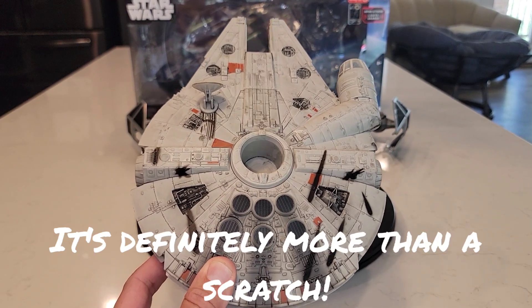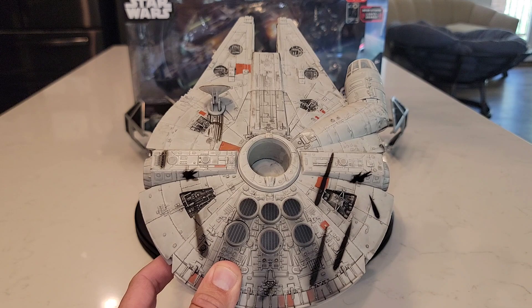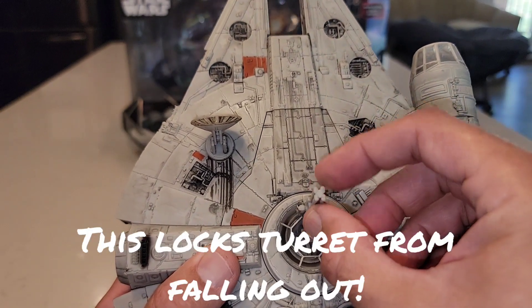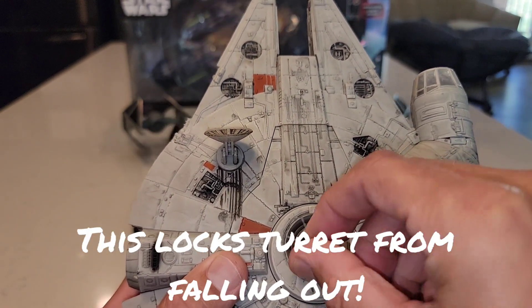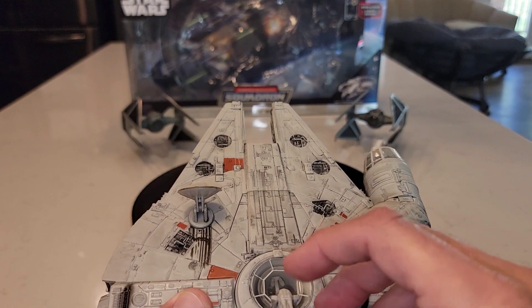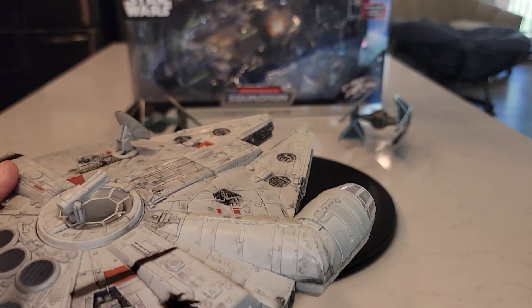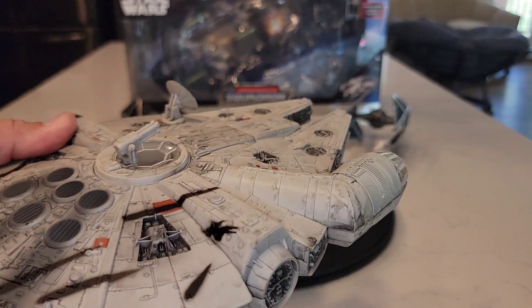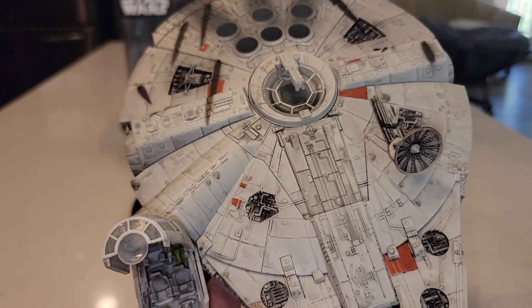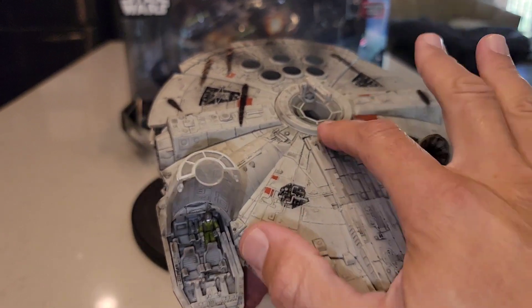Once you get the batteries in, be careful — that turns it on and it shoots all the sounds and lights. It takes about 30 seconds for it to fall back asleep. Make sure to get it lined up properly before you slide the panel back; don't let it flip out on you — that's happened to me a couple times. We're going to get this guy in the gunner seat — boom! Then we're going to open the cockpit and get Lando and Nien Nunb in there. We've got one figure in the left back seat and one in the co-pilot position.